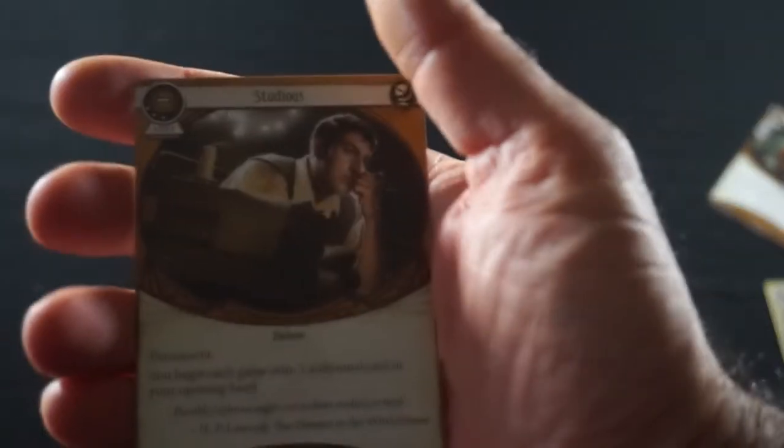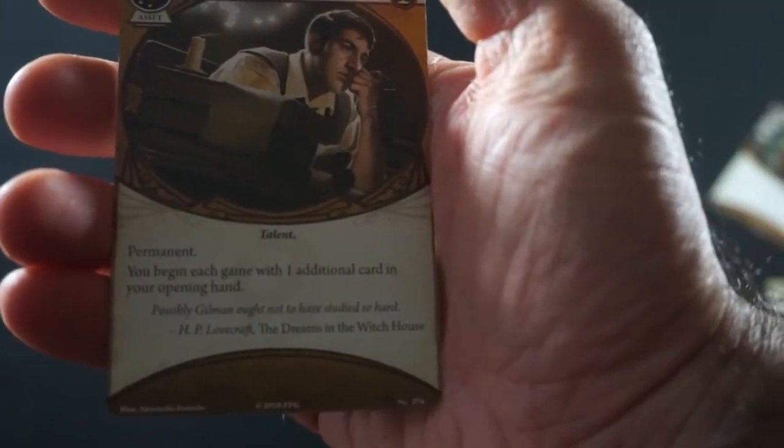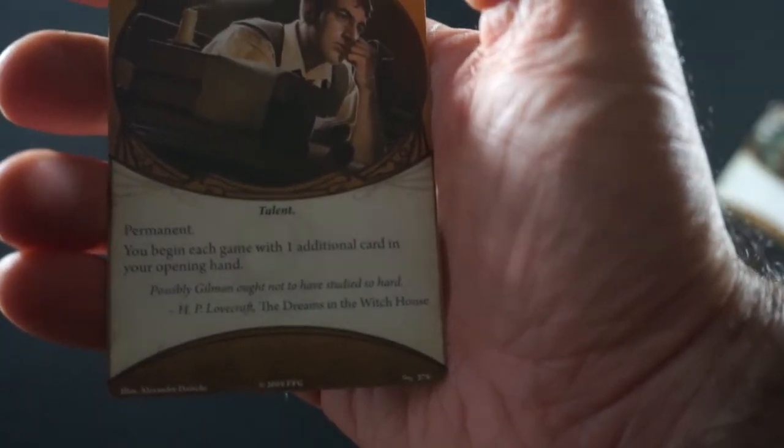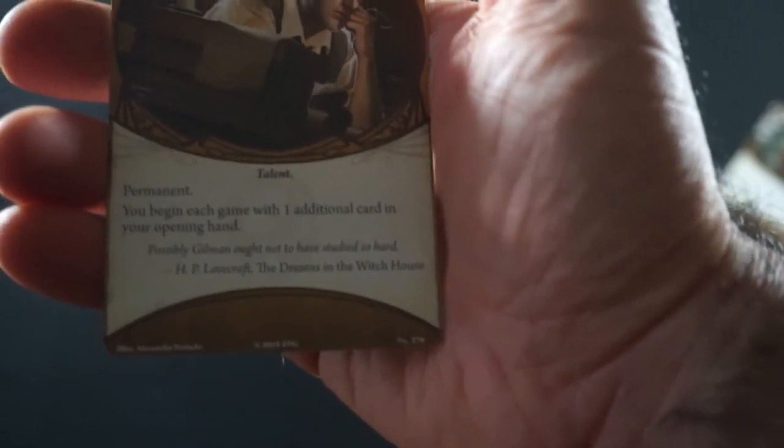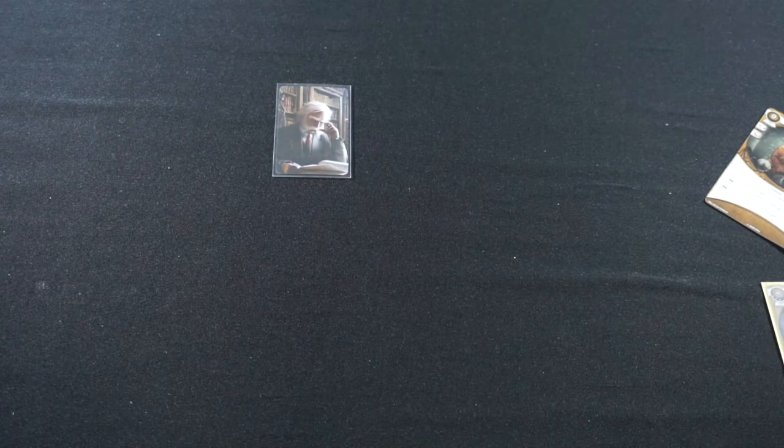We're also going to add a copy of Studius to the deck, which is another permanent card. Studius is 3 cost; as another permanent, you begin each game with one additional card in your opening hand. As HP Lovecraft wrote in The Dreams in the Witch House: 'Possibly Gilman ought not to have studied so hard.' These two cards combo together — Higher Education is normally active when you have five cards in hand to start, and Studius just gives you a little more cushion to play something and still have Higher Education active.